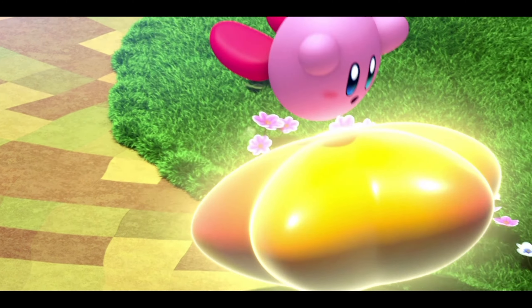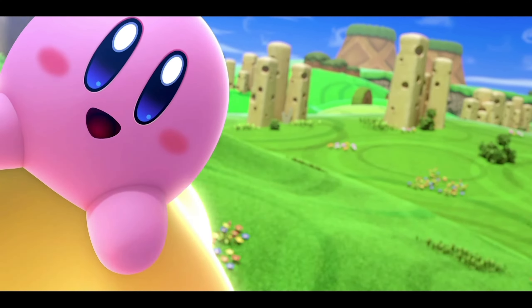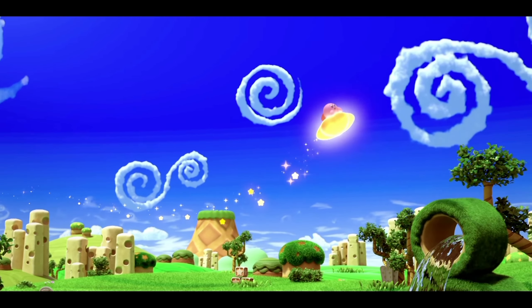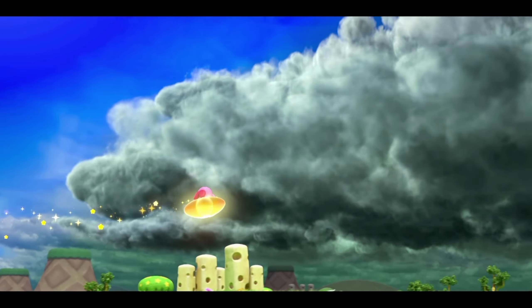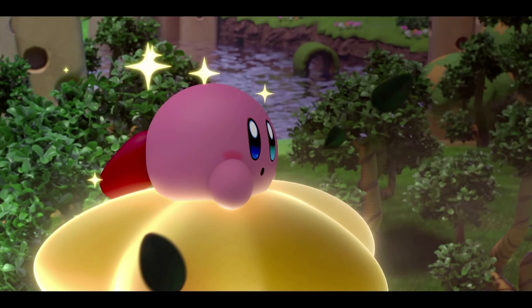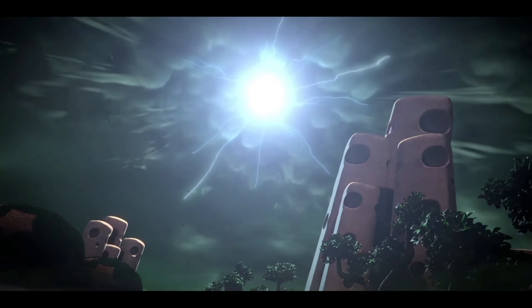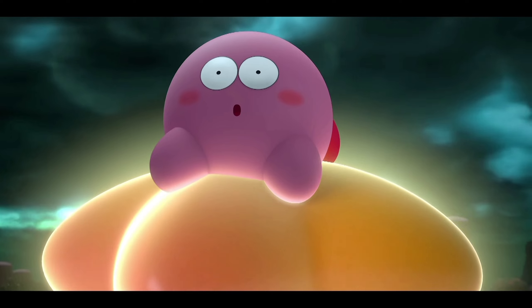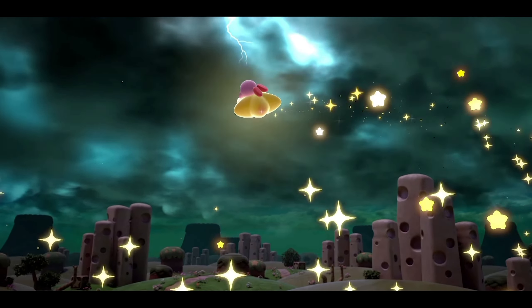Here's Kirby on a star planet. It's like a bright sunny day. All Nintendo games kind of start like this — it's a bright sunny day, everybody's happy. We're riding our star thing around, big smiles. Uh-oh, look out. That's a crazy lightning storm.